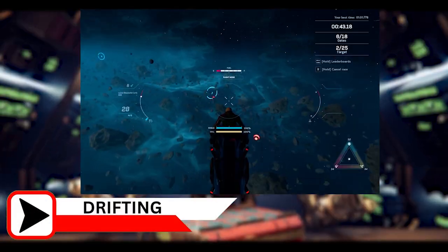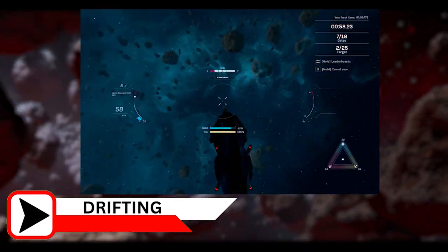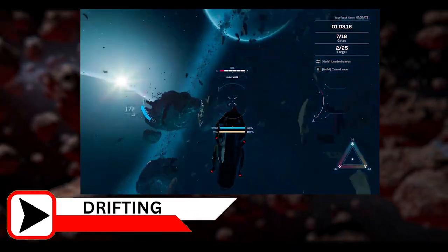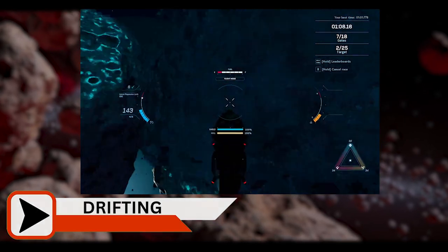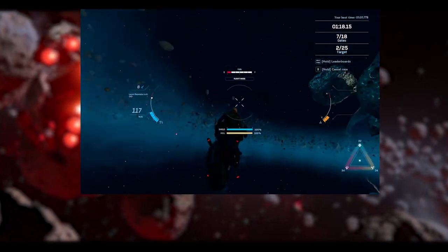Number 2: Drifting. You have to know how to drift. Drifting lets you save time on corners, lines up your ship for a straight enough path and speeds up your re-entry into that new path. Drifting can be tricky, so it just takes practice.